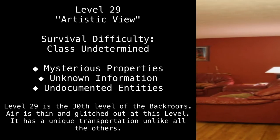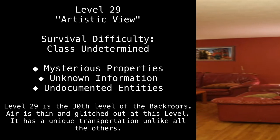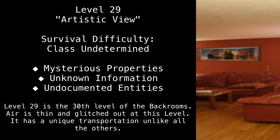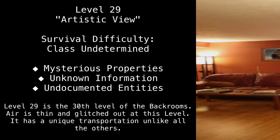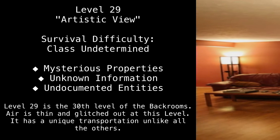Level 29. Artistic View. Survival Difficulty. Class Undetermined. Mysterious Properties. Unknown Information. Undocumented Entities.